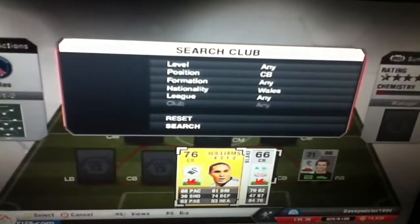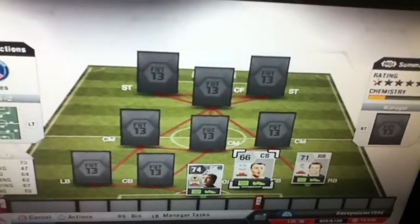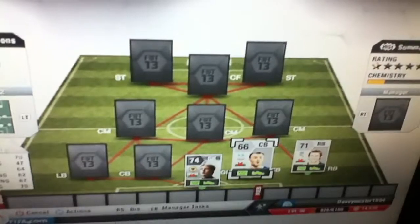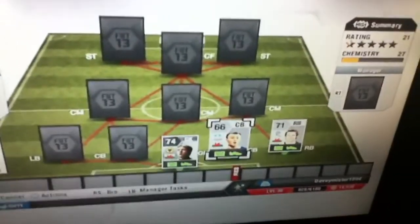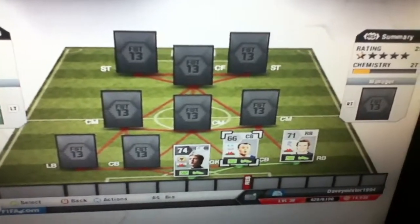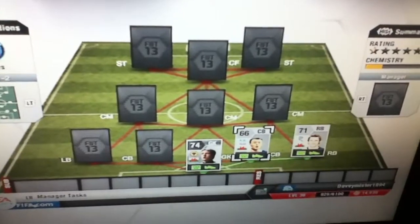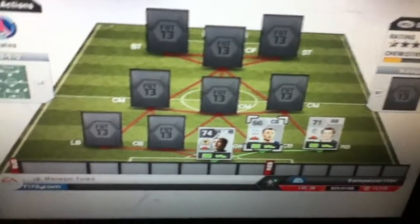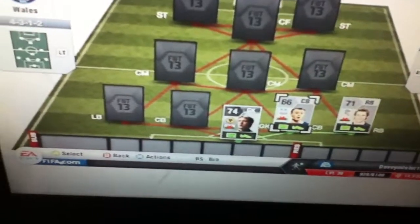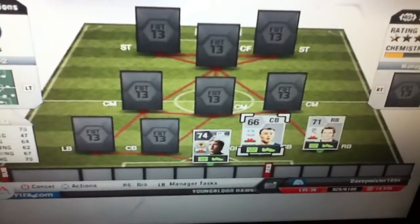Moving on to the first of the centre-backs on the right side, we've got Blake, who plays for Crystal Palace. He's got 67 defending and 70 heading, but he's one of the only centre-backs I could really find that were good. So he's sort of the underdog of the defence, with only 67 defending and 70 heading.